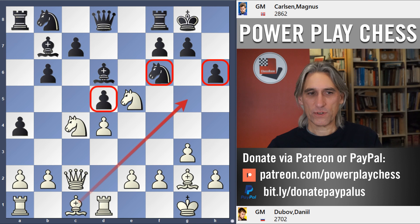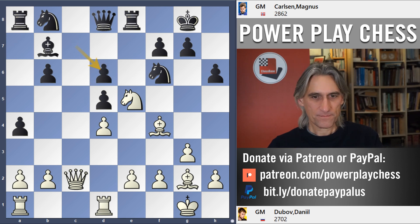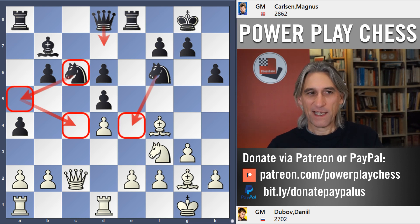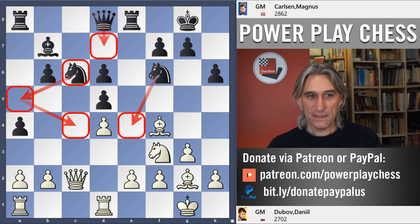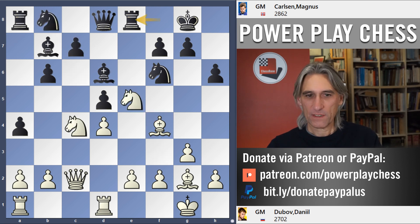The question is: why didn't Dubov take there? Well, this is Carlsen's idea — after the capture the knight drops back, then Knight c6, and those knights can hit the outpost. Queen d7 coming, Rook c8 coming as well, and that's actually pretty pleasant for black. This bishop isn't really doing much — it's actually fine for black. It's a clever idea.